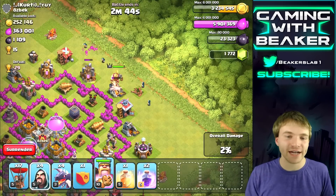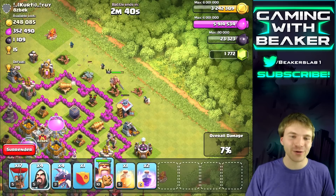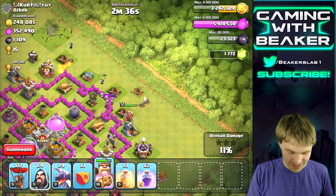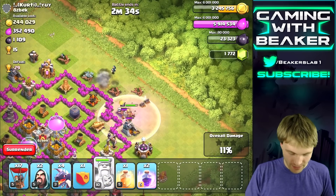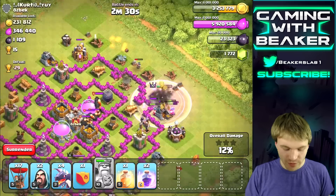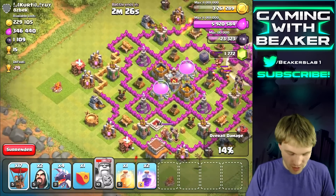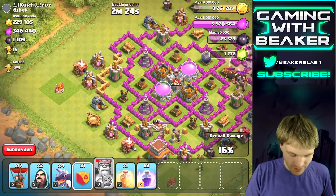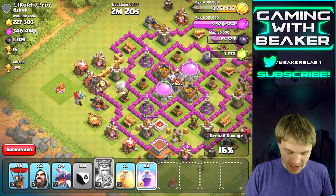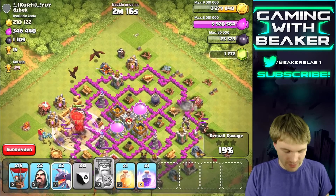He should go right in to that air defense — this is gonna be fun, this is gonna be a cool raid. He didn't do exactly what I wanted, but the wizards can kill it. In the clan castle we have giants — that's a good sign, that's not gonna bother us at all. We're gonna drop the clan castle right here with a few balloons and get in there. Now here come the dragons.